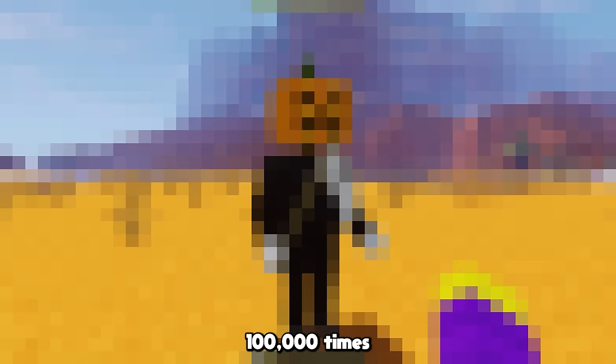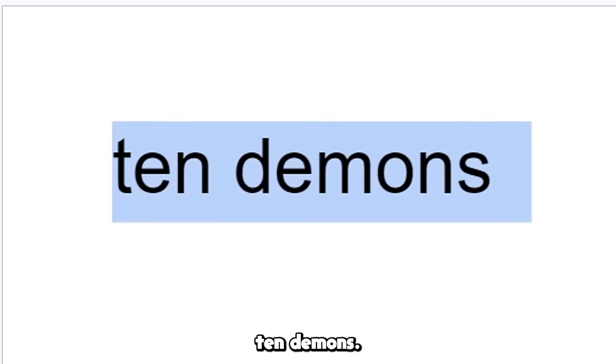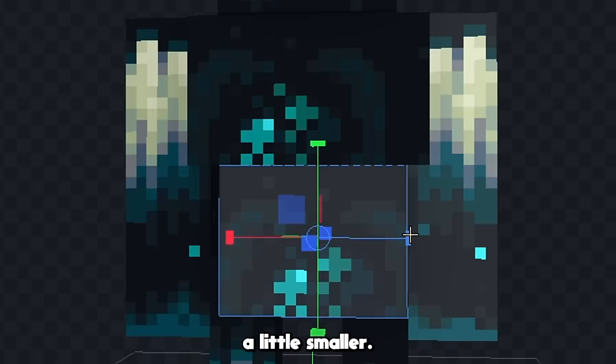I'm going to be Google translating Minecraft mobs a hundred thousand times, and then making whatever result I get. The first mob is a warden — and we got 'ten demons.' For this one I think I'm gonna make a ten-headed demon. Let's start by deleting some of the stuff we don't need, and then I'm gonna make this part of his body a little smaller.